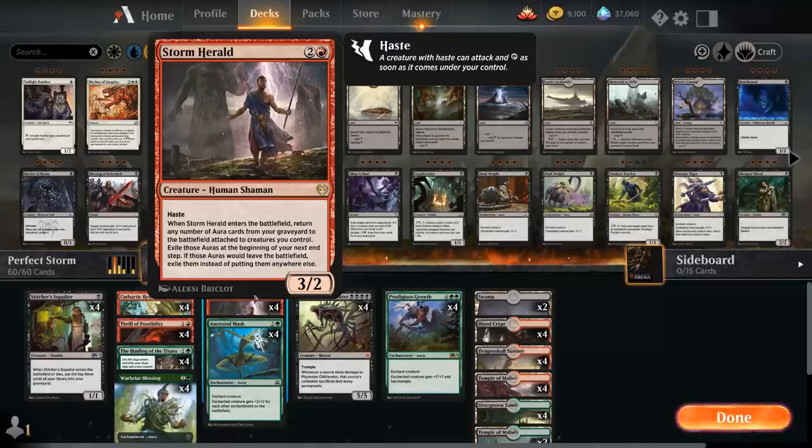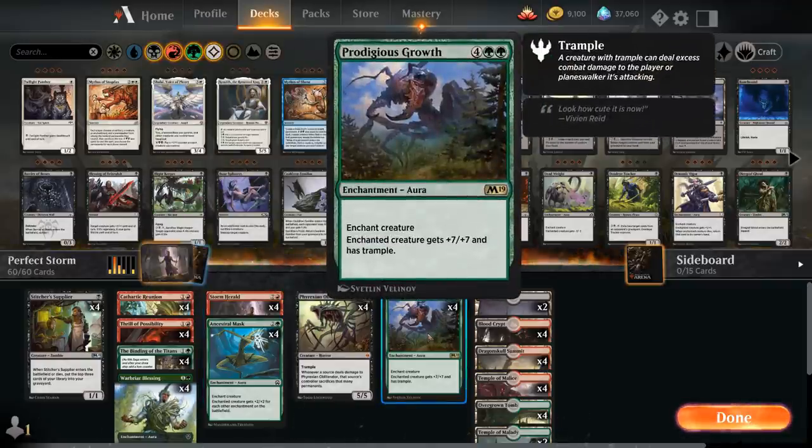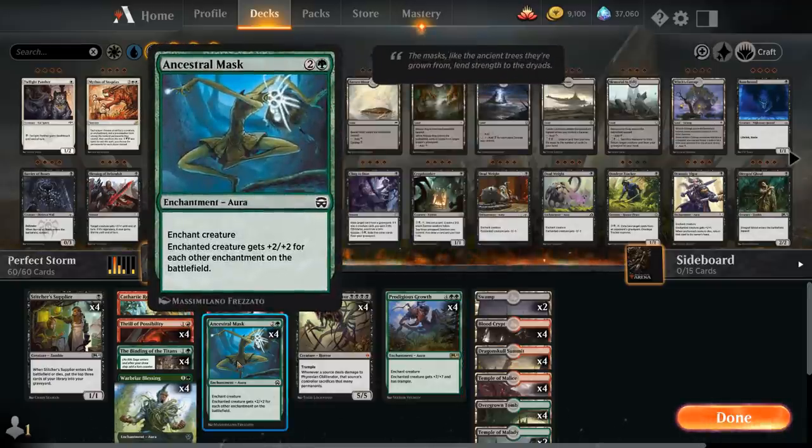In historic there are a lot of powerful auras we can return, including Prodigious Growth, which for 6 mana gives plus 7/+7 and Trample, as well as Ancestral Mask, which for 3 mana gives the enchanted creature +2/+2 for each other enchantment on the battlefield. It doesn't count itself, but it does count the opponent's enchantments too, and the goal is usually to bring back at least 3 enchantments so Ancestral Mask gives at least +4/+4.